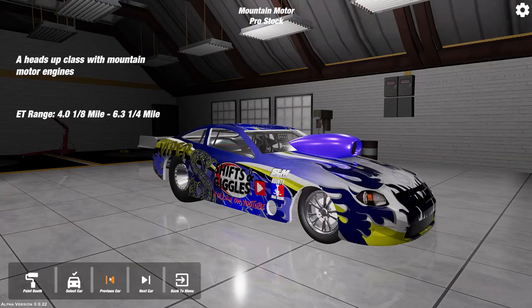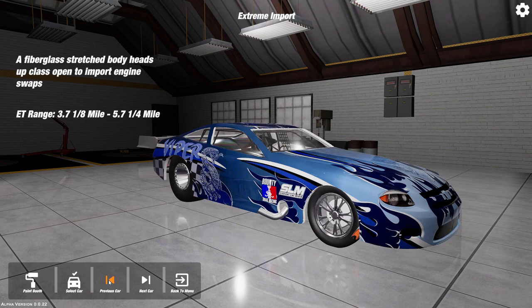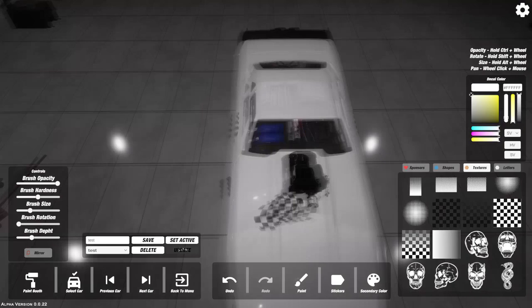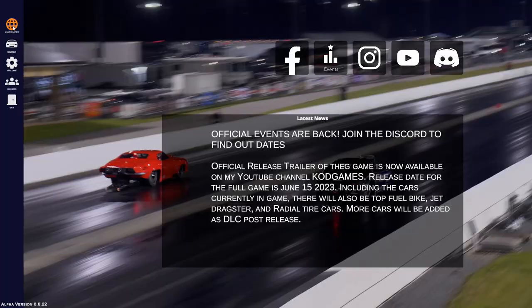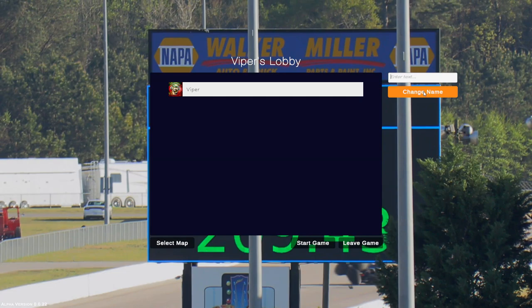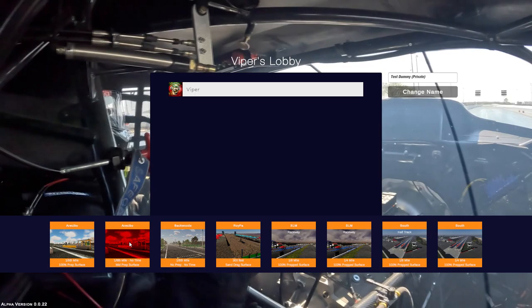With your controls set up, head over to the garage to pick your car. Bounty Drag Racing comes with a pretty decent number of classes to choose from and even includes a paint shop with enough tools and features to create some pretty sweet looking race cars. For today's video we'll be using the pro modified Camaro — although not this one. I took the liberty of painting us a custom car just for this occasion. The paint shop lets you spray any color you want, with enough textures, stickers, decals, and letters to create just about whatever you could imagine.